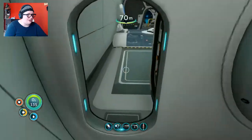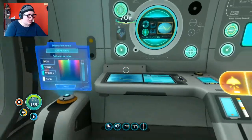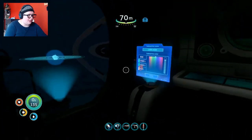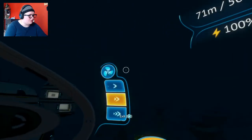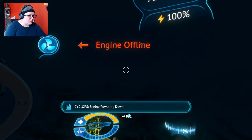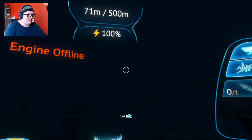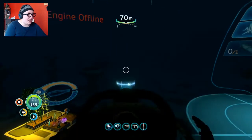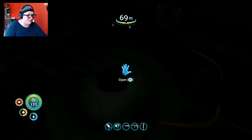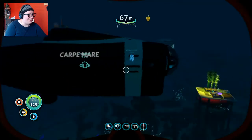I'm overwhelmed — there are so many mechanics to the Cyclops now. We're gonna turn off all the lights. Can I power the engine down? Engine powering down — I can turn it off and save power! The depth on this is only 500 meters, so in order to go down into the Lost River with this thing I'm going to have to get some depth modules crafted. Oh — it's gorgeous.